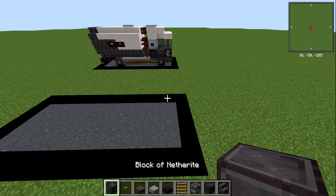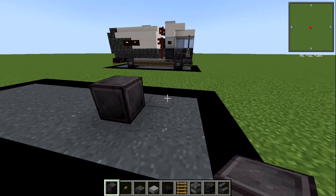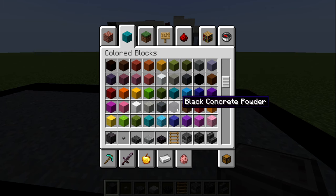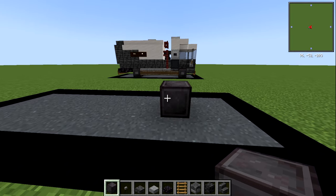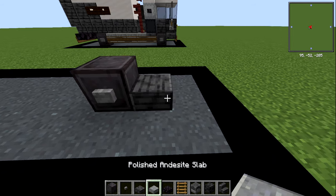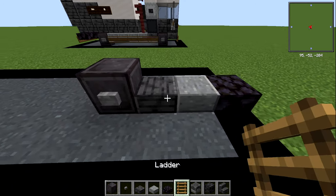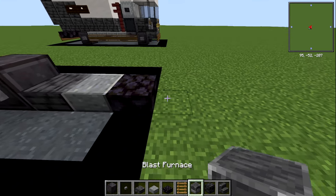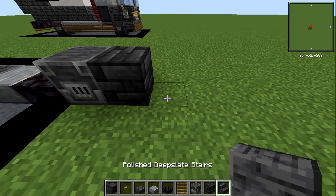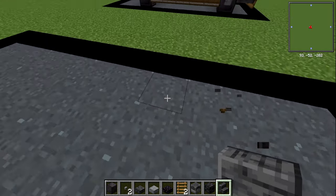In terms of the materials we're going to need — at least the initial load — we're gonna need a block of netherite; feel free to swap that for black concrete or black concrete powder or black wool. You're also gonna need a stone button, a polished deep slate slab, a polished andesite slab, a blackstone slab, a ladder, a blast furnace for the engine block, deep slate tiles, and polished deep slate stairs. That'll get us started.